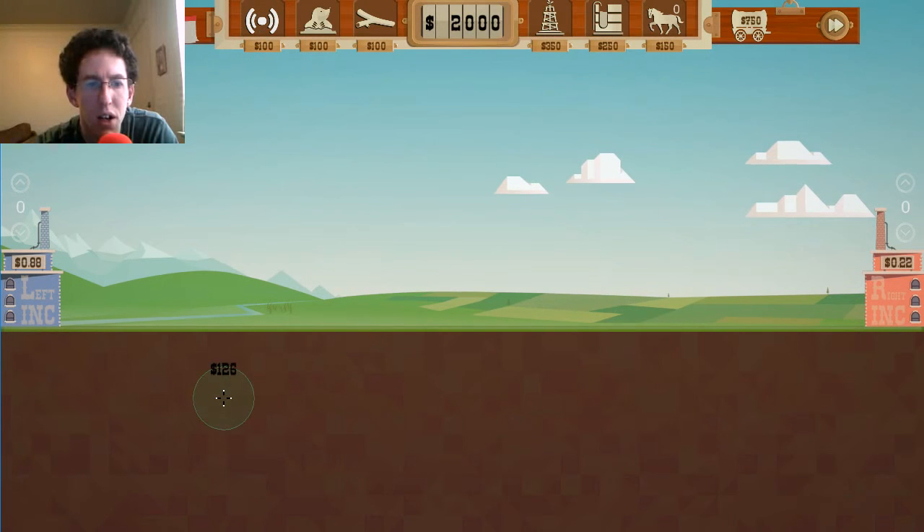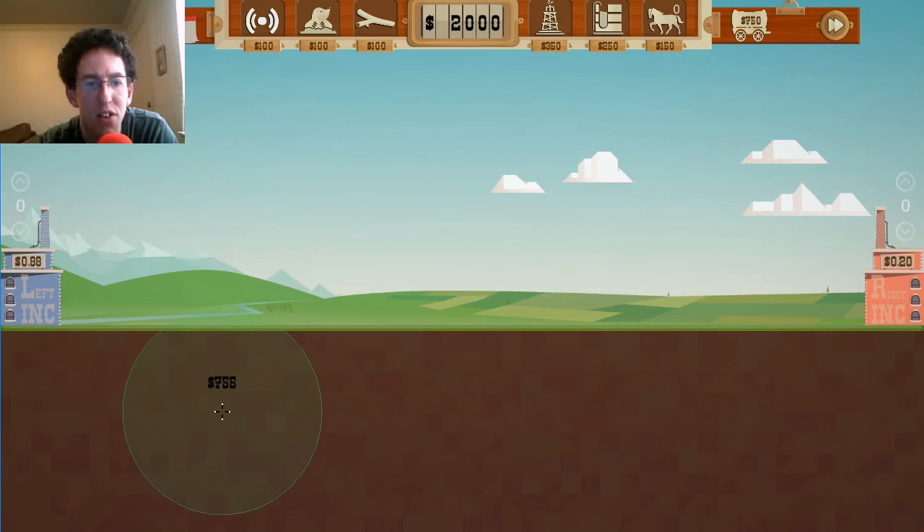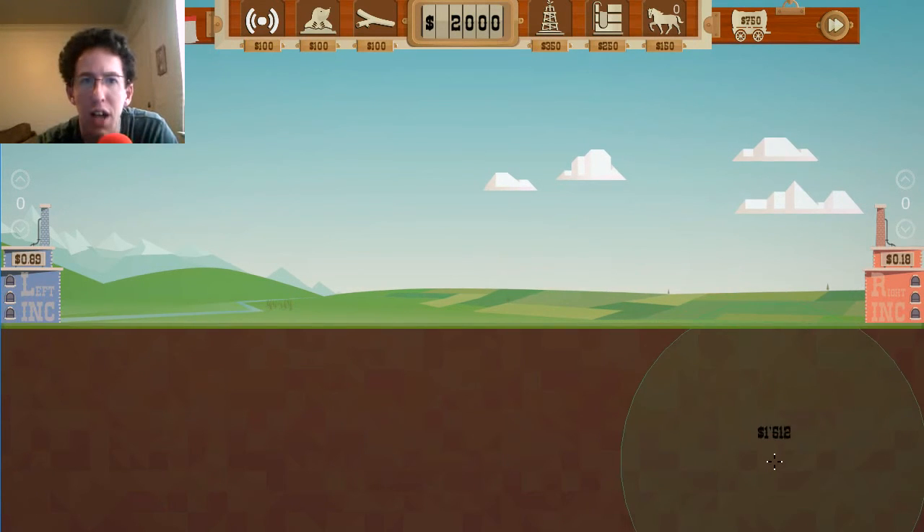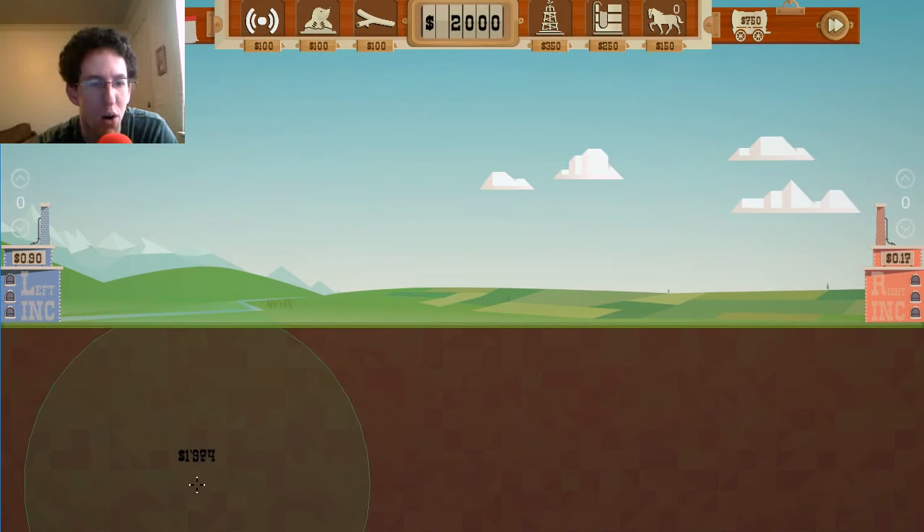The scanning mechanic — if you hold still it widens out how big of an area you scan, but it costs more per area as it widens. There doesn't seem to be a way to shrink it except to cancel it. Let's just test this at full power.